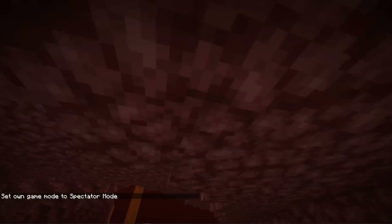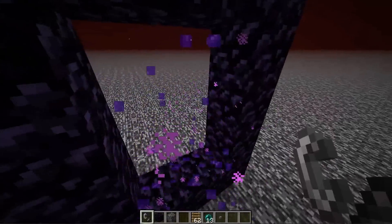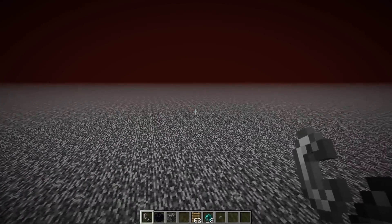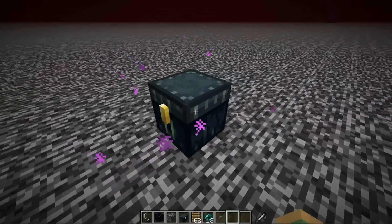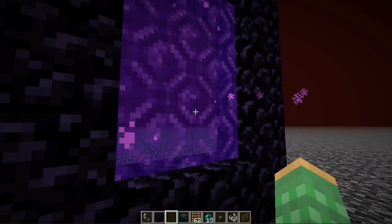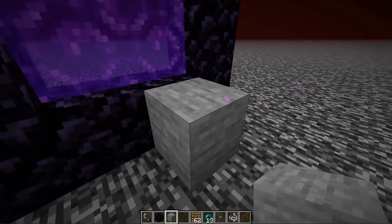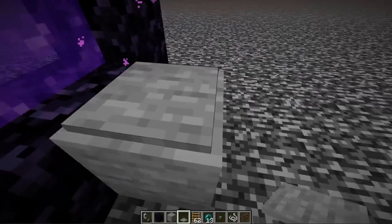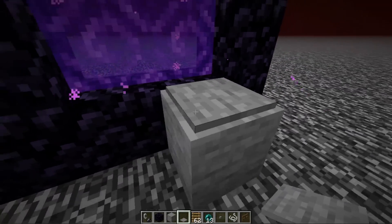If you get bored of the portal above the bedrock you can always have it take you back down below by just breaking this one. Once it's broken you'll need a different method to get below the bedrock. It is possible to break this nether portal after the player has left it — once your player has teleported away the portal will break. The way to do this is to have a pressure plate that works like a deadman switch: as soon as the player leaves the pressure plate it will activate, telling us when the player has left this dimension.